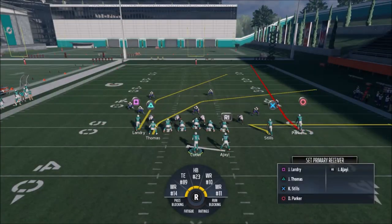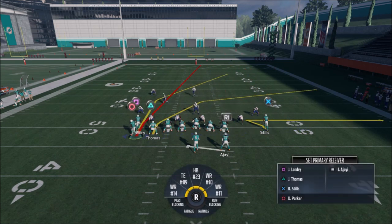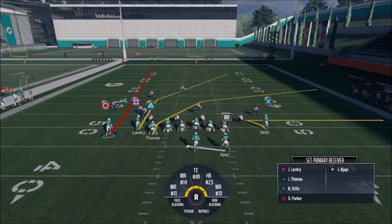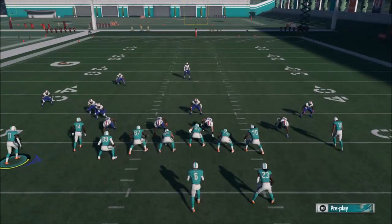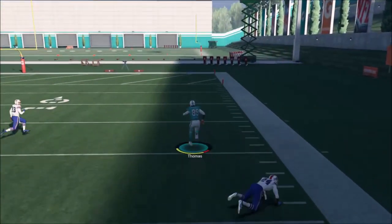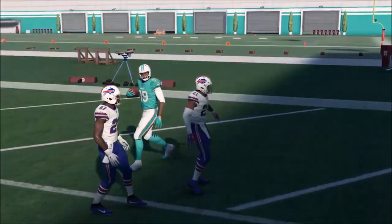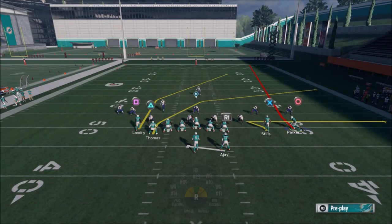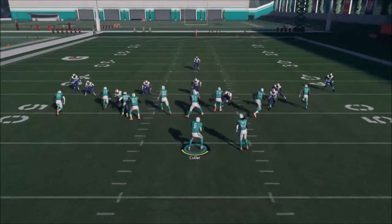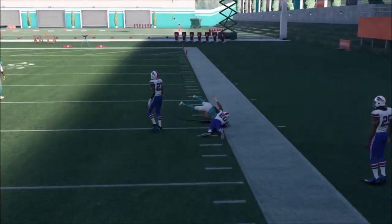For adjustments, I like to motion Parker over. He's a bit unnecessary in his default spot — he does pull coverage to get Stills open, but I prefer motioning him over and putting him on a fade route. Canceling the play action is key — you can get in trouble if you don't. You can cancel it before or during the play. Thomas coming across the middle opens things up for Stills, and he's a really good check-down.